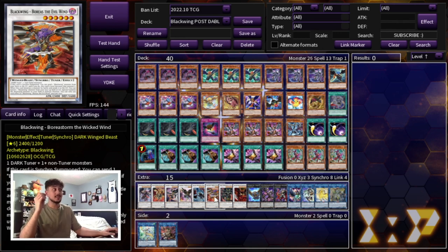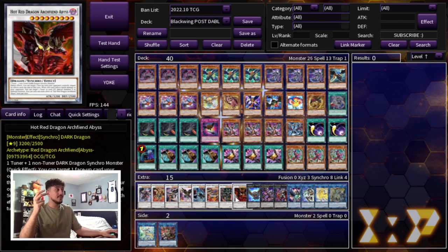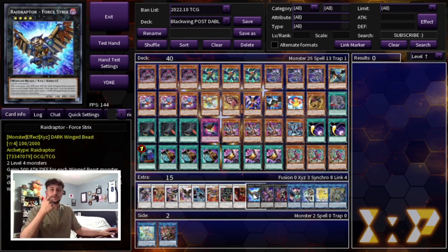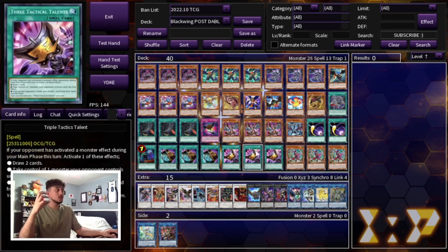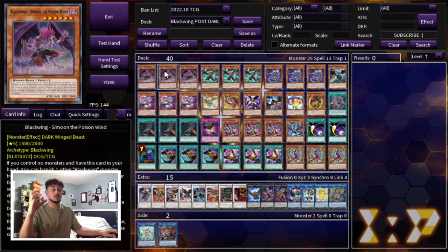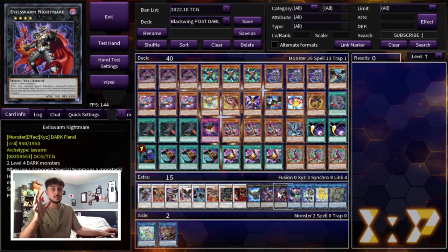We're playing one Draco Berserker — a dark level 8 synchro, fitting the 6/8/10 plan — and one Hot Red Dragon Abyss, which is your Omni Negate and part of your combo so you have to be playing it. We're playing one Crystal Wing Force Strix, which is very powerful, one Wallow which is essentially a pseudo-D.D. Crow — really good in today's format and accessible through Bystial monsters or through Nathung plus Samoon in your combo. Finally, one Evil Swarm Nightmare, which is good against a lot of matchups and is a dark monster so it synergizes with the deck.